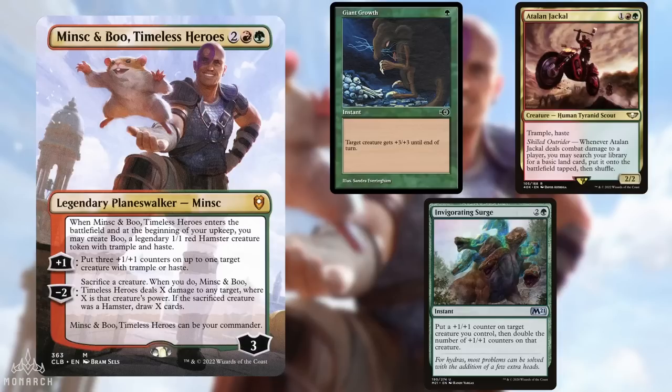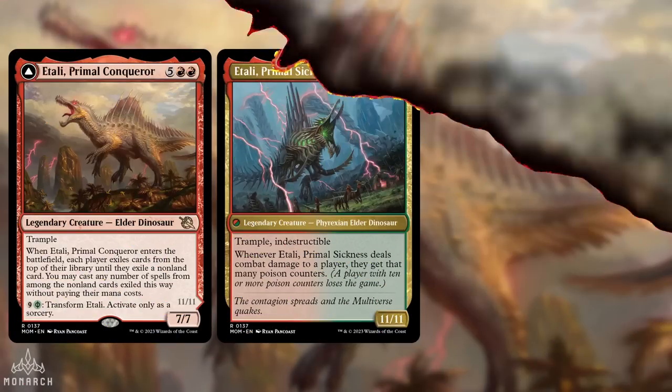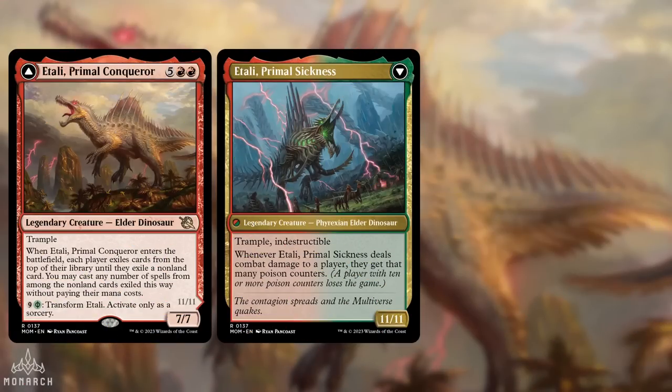Boo can really pressure other decks to prevent them from sitting back and assembling their combos. Definitely an interesting take, and something I really enjoyed seeing. Next up is Hidden Planet X, back on Atali, Primal Conqueror. Atali did really well last time, so Hidden decided to bring the dino back. This list actually comes from one of our Discord members, the Papa Squats.